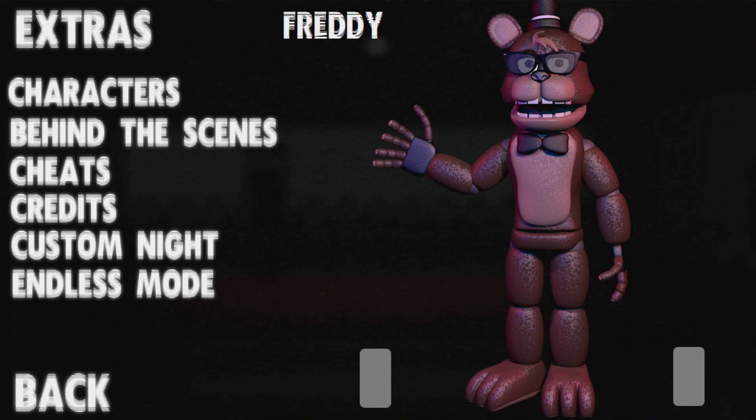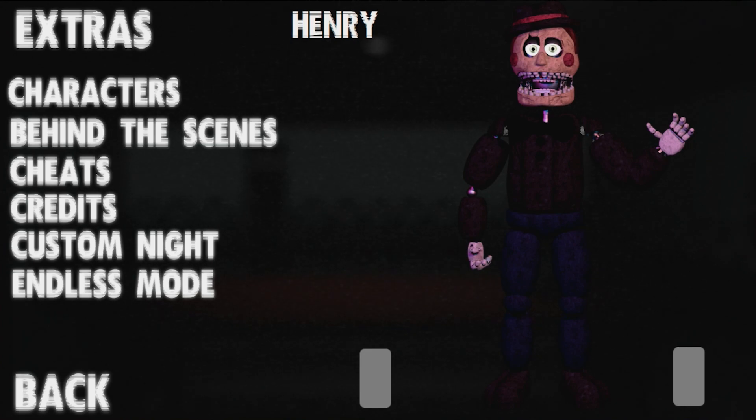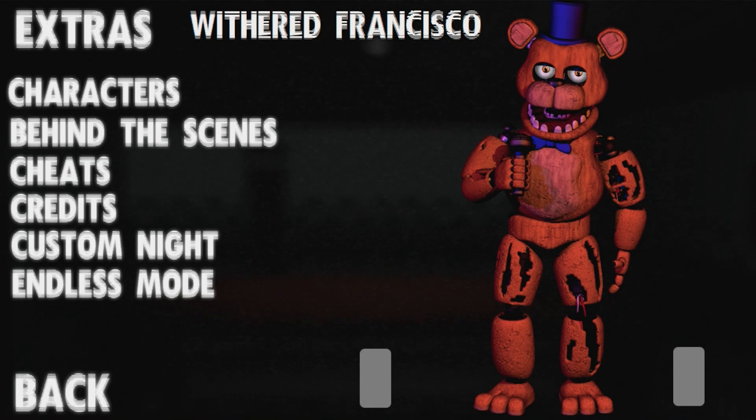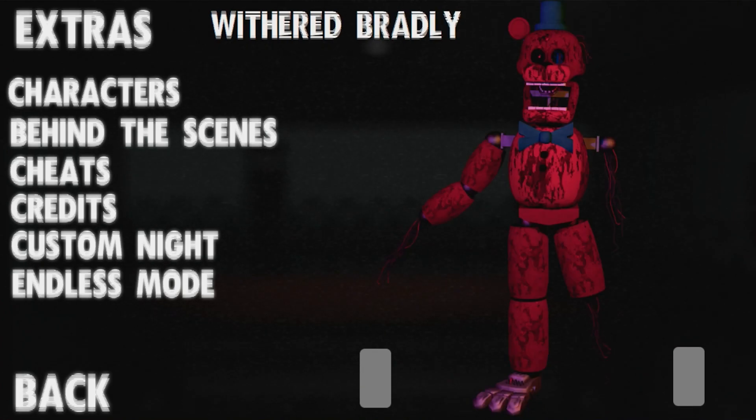Here we have Freddy — I wasn't sure if this was Freddy at first, but it is. Here we have Joel. This was the only one that stuck for me. Henry — Henry moved. Here you have Withered Andro — oh, it's literally the android, I get it. Withered Francisco? I thought this was Freddy. Withered Bonbon — yeah, and events. Withered Bradley. Pretty bloody. Very Withered — I don't know how in the world it was walking around with one leg.